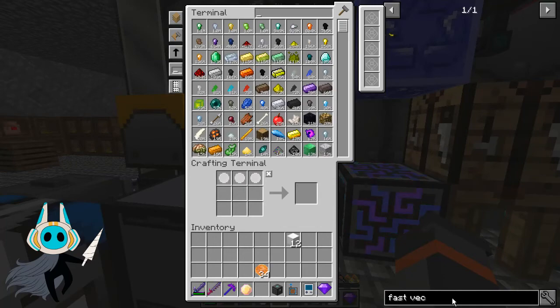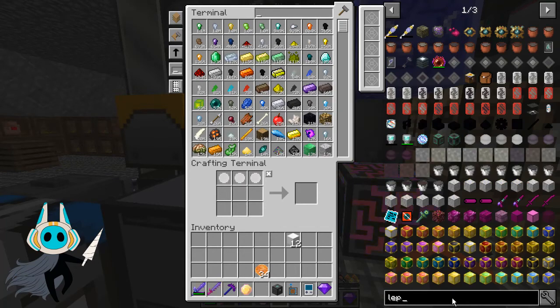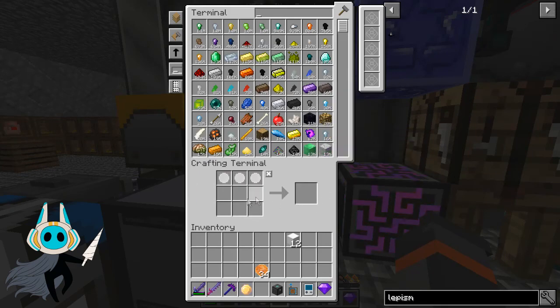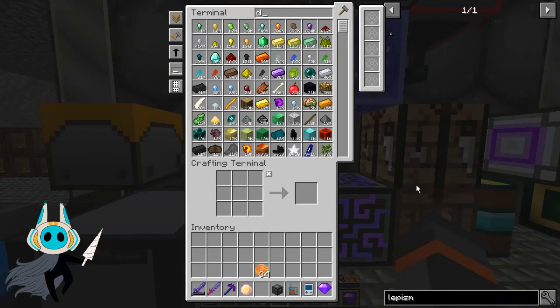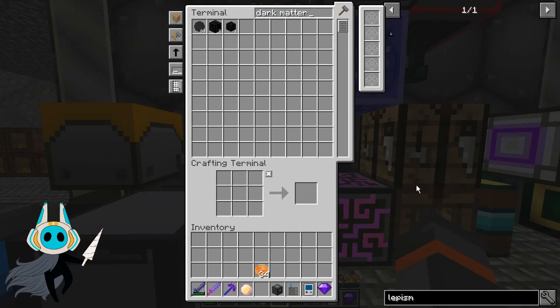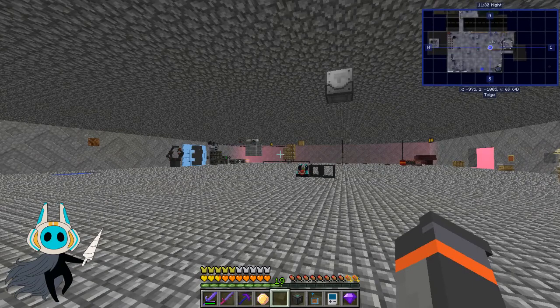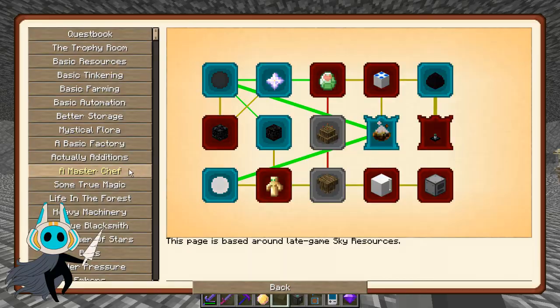Let's have a look at lepisma to see what we need. These guys require dark matter, light matter, and an eye of ender — that's not hard at all. We need to make four of them though, so we just need a whole bunch of light matter and dark matter. I'm tempted to finish this quest and then claim back the portal so I can have my dark matter and light matter blocks back — in reality I don't really need the portal since I can use silent gem teleportation to get to the end dimension.